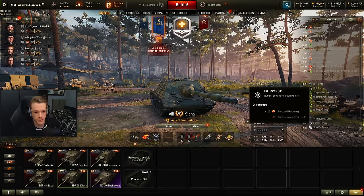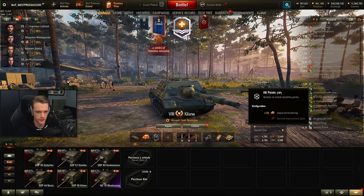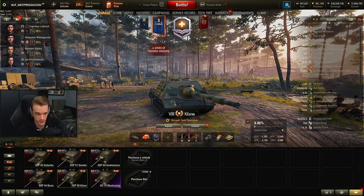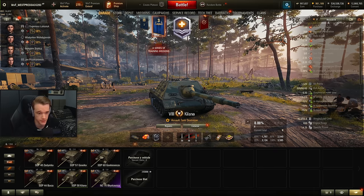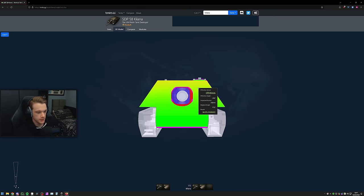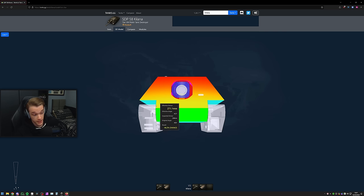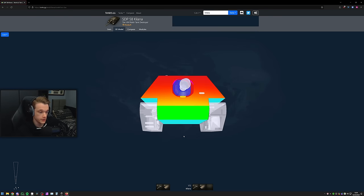You go up to 1,520 hit points with hardening, which is a lot for a tier 8 — basically a heavy tank at tier 8 has 1,500. But this will require premium rounds for the majority of tanks you meet. 9 degrees of gun depression again. You can also be overmatched — only 25mm thick, so basically anything you come up against can overmatch you through the tracks. If you see someone using all their gun depression, just shoot them there.